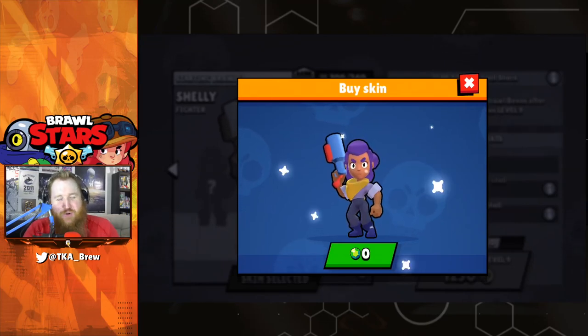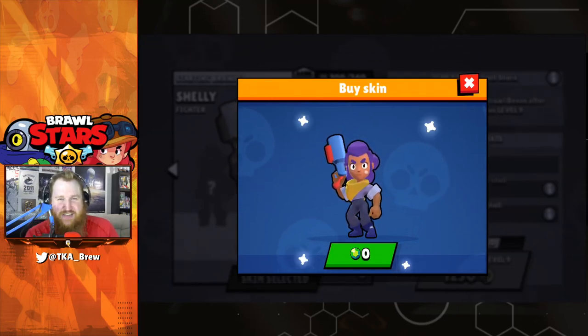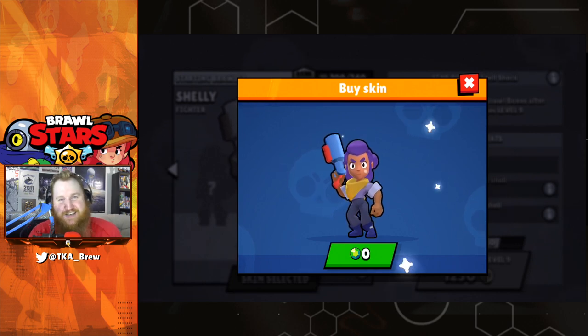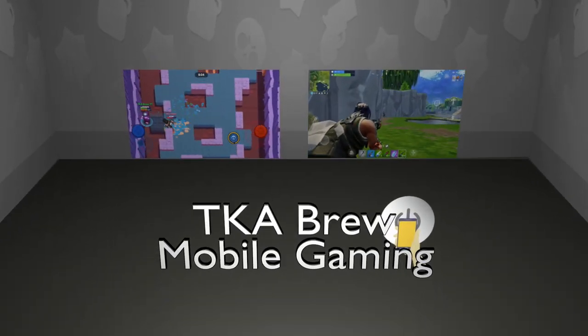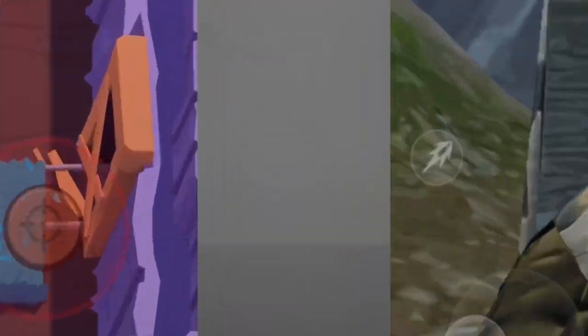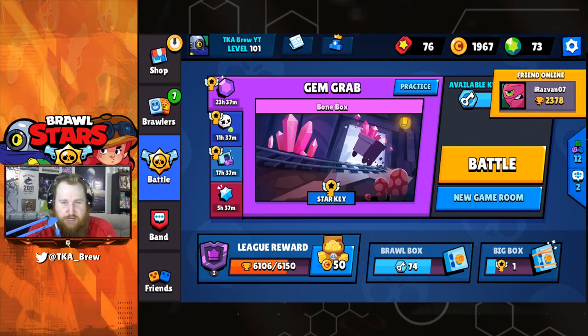What is up guys, my name is Ali A and we're going to be showing you how to get free skins inside of Brawl Stars. What is up everybody, my name is TK Abreu and welcome back. I'm going to be showing you this glitch inside of Brawl Stars and how to show skins for zero gems, so stay tuned. I tried to pull off my Ali A intro and it didn't really work so well.